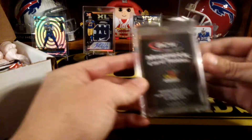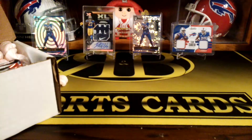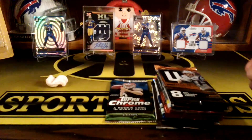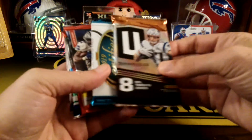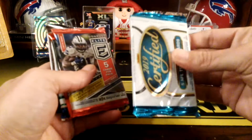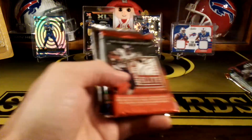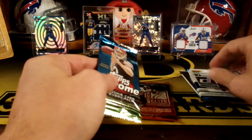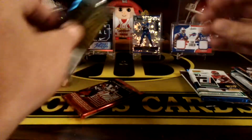We got our one-touch — a 35-point one-touch, complimentary. Hopefully we'll get something worthy of putting in that one-touch. I think that's everything in there. So these are our packs: a pack of Unparalleled, a pack of Certified, a pack of Elite, and the 2011 Elite — maybe we'll do that one first. It's the old one. Actually, we'll do the Elite first — it's a throwback pack.